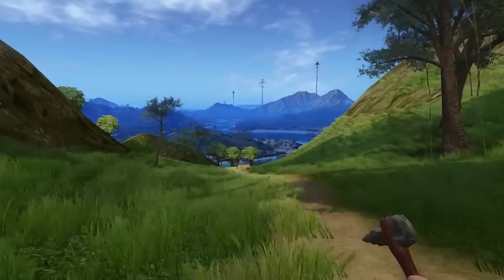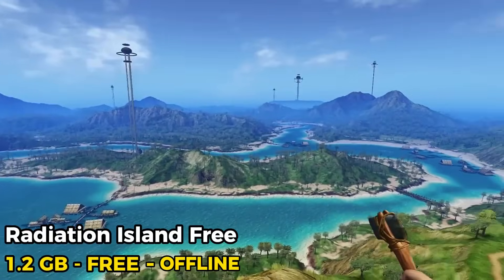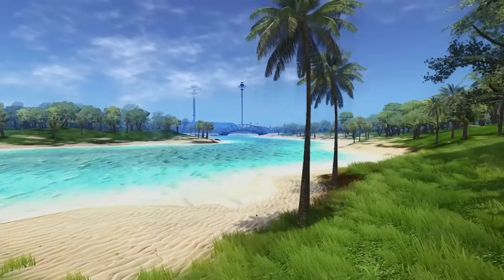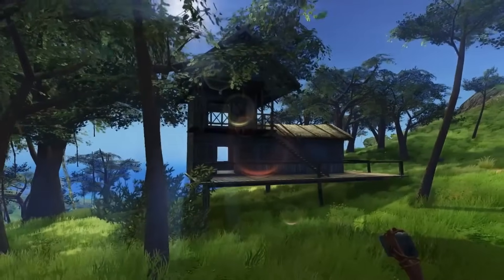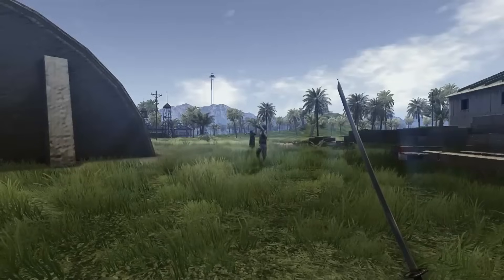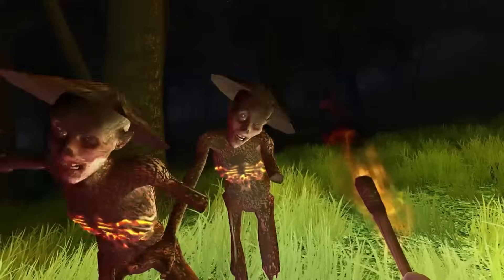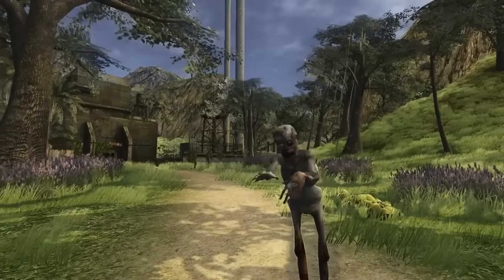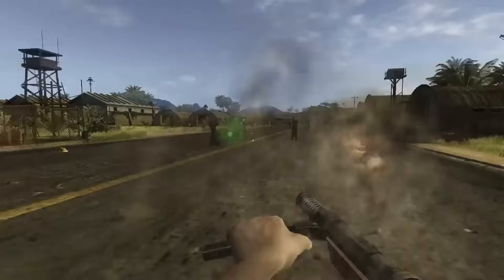Number 15: Radiation Island. You are one of the survivors of the experiment, and you have to find a way to get back to your own world. But first, you have to survive the dangers of the island, which include radiation, zombies, wild animals, and other players. Radiation Island has a lot of depth, variety, and challenge, and it is also free to download and play with some optional in-app purchases.